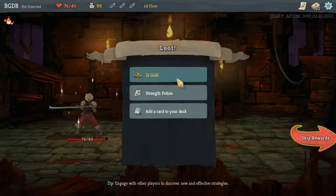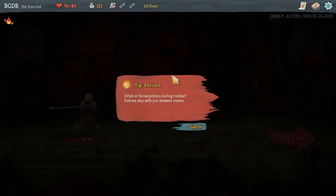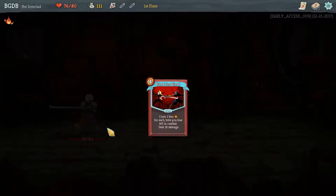First fight in the game. We got six health back so we only really lost four. Gain two strength — strength throws potions during combat, they stay between rooms. Power cards — this card applies a power to you when used. Powers are passive abilities that remain for the duration of combat. Combust: at the end of your turn, lose one HP and deal four to all enemies.